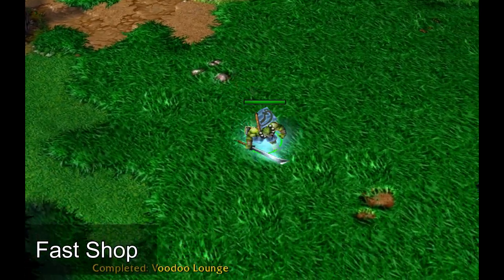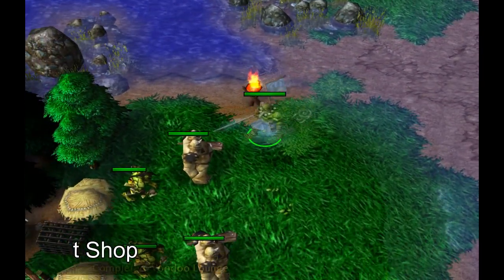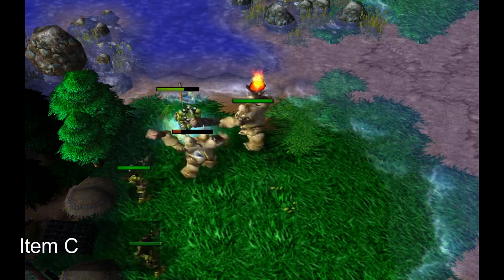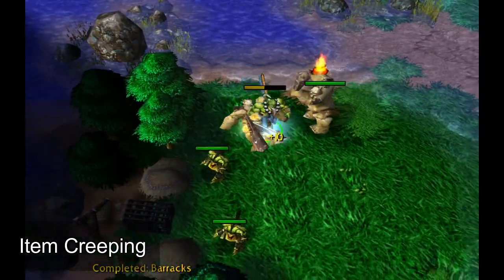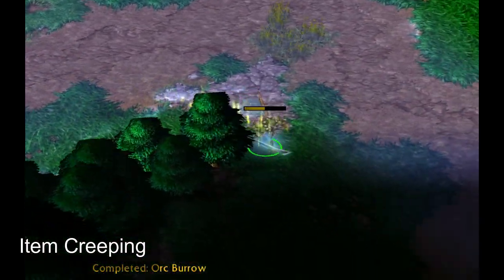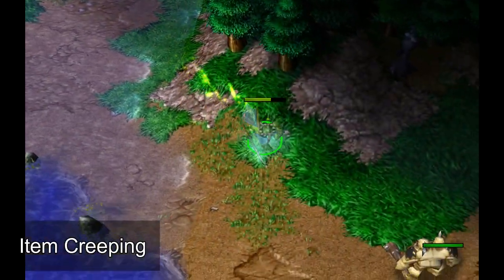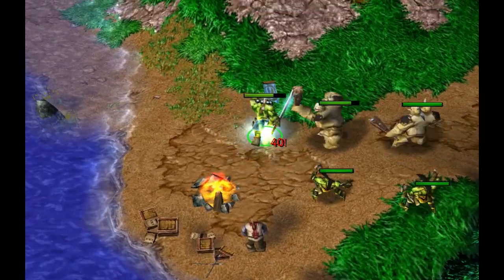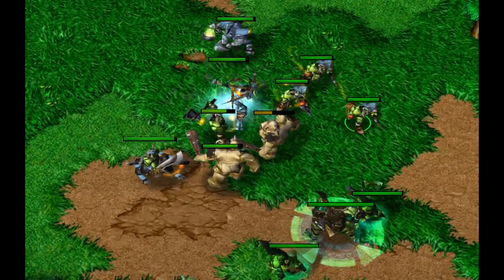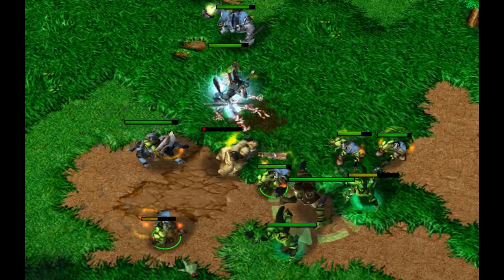The Fast Shop opener is a slightly riskier, more aggressive opener. Having a faster shop means faster heal salves, enabling you to venture further from your base to either harass or do what is called item creeping. Item creeping is most effective on the blademaster due to his strength and ability to move around the map undetected. As Grubby would put it, you're taking the cheese from the bread — running around the map with your blademaster alone, only killing the big creeps from each camp, grabbing the item, and running to the next camp. This is extremely effective for getting a very stacked blademaster early, but not for getting a high-level blademaster. Orc also relies heavily on having a quick level 3 secondary hero, so you'll normally see Orcs harass or solo item creep with their blademaster while using their army to level up their secondary hero as quickly as possible.